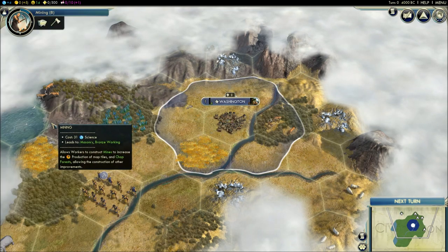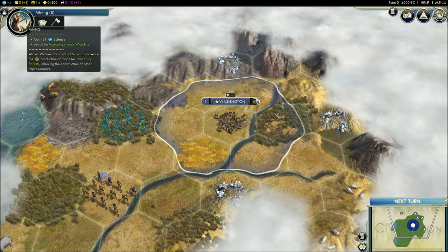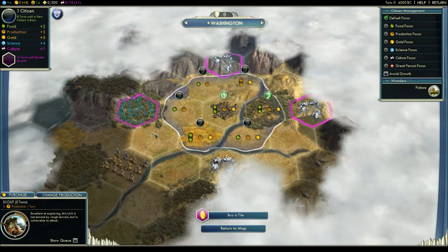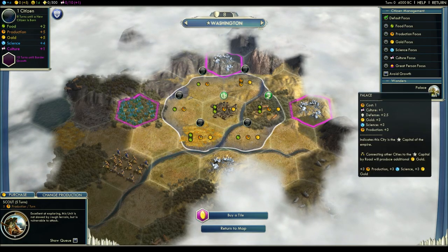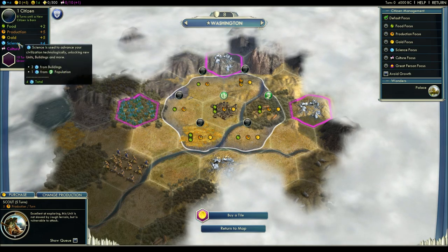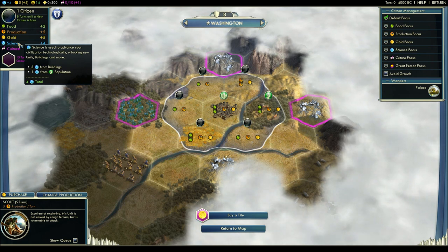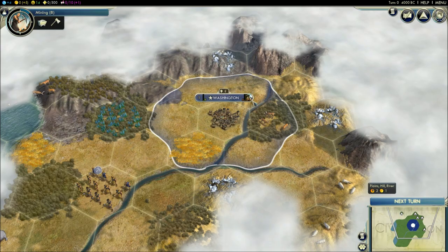Researching something takes science, also referred to as beakers because of the beaker icon. If you hover over a technology, it'll show the cost — for example, mining costs 31 science. You generate science primarily from your cities and population. If you go to your city and hover over science, this city is producing three from buildings — that's from your palace — and then you also get one science per citizen. So when you grow your cities they produce more science, letting you research technologies faster. Mining will take eight turns, population will grow in eight turns, and the scout comes out in five.